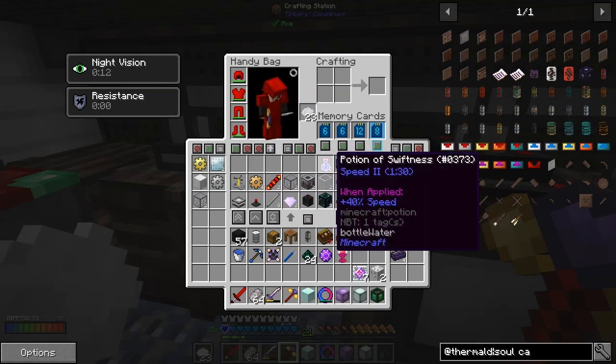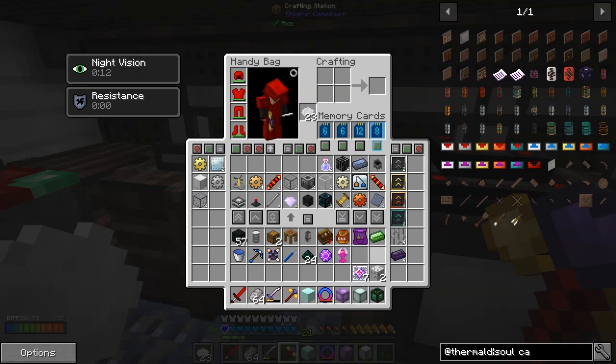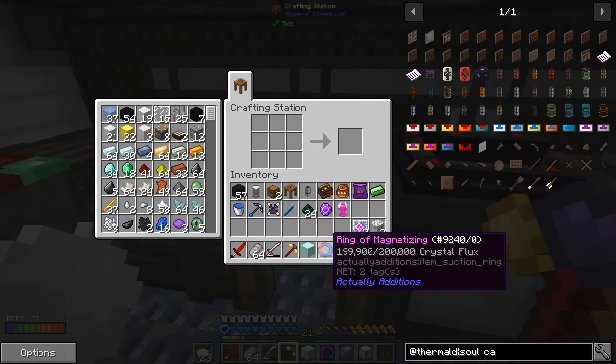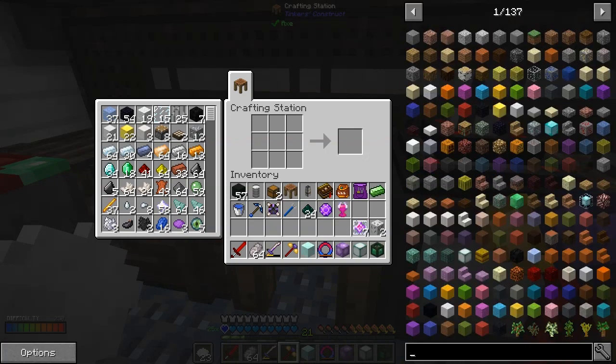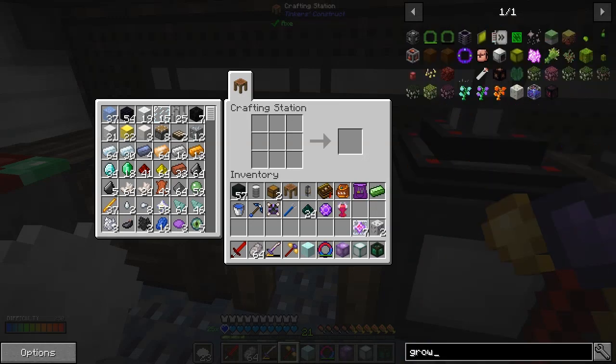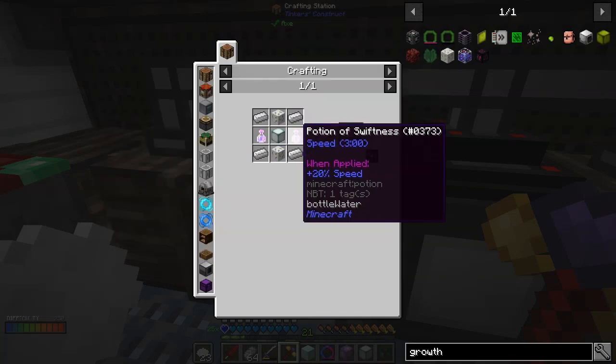There are quite a few bits and pieces for this, and the potions we can't actually make, so I've made a bit of a mistake. I was going to make a soul cage but that was just to complete the quest - it's already completed. Let's look at the growth crystal in alchemy. This is a tier one growth crystal.